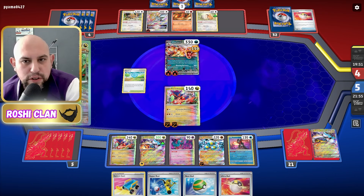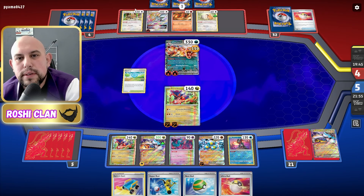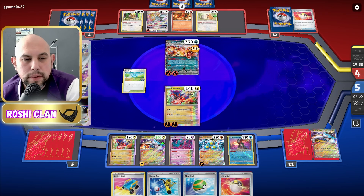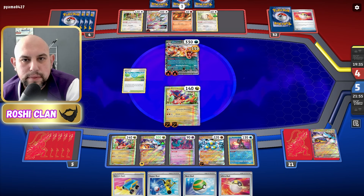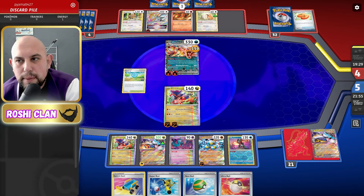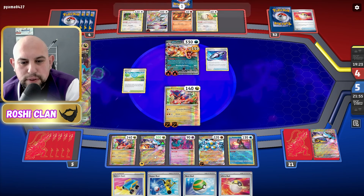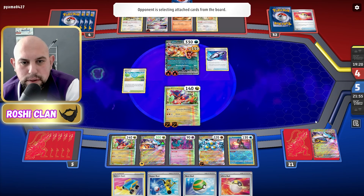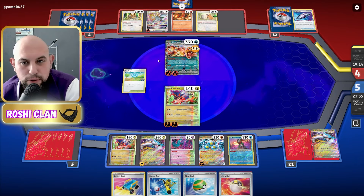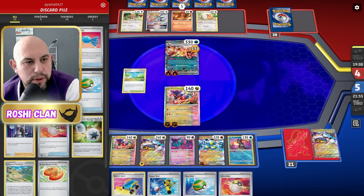This is a really good challenge because Arceus with Charizard is actually a great combo. Playing one Arceus is a little bit risky if you've prized it. He got rid of a Double Turbo, which is interesting — he's going to go after either the Booster Capsule or the Poké Stop. That's my last Booster Capsule, which is unfortunate.